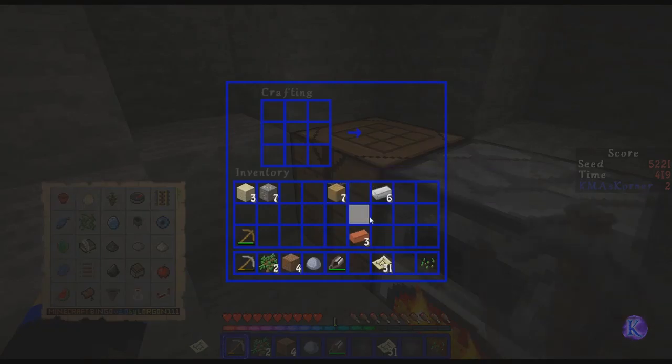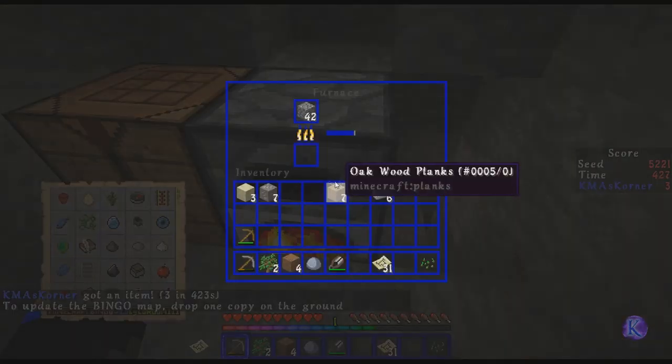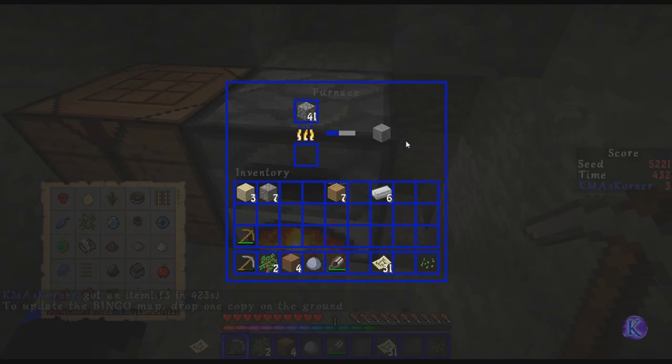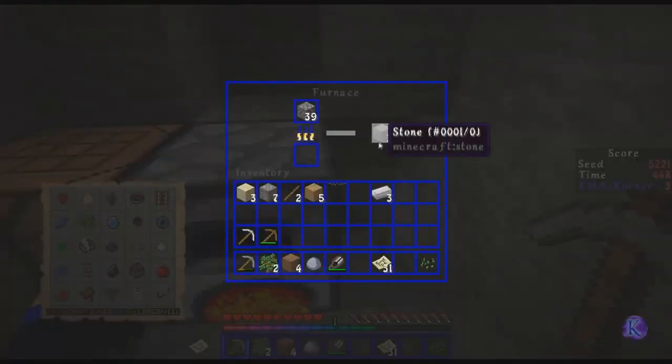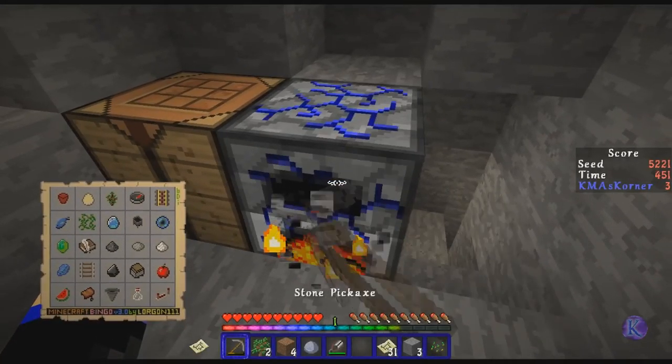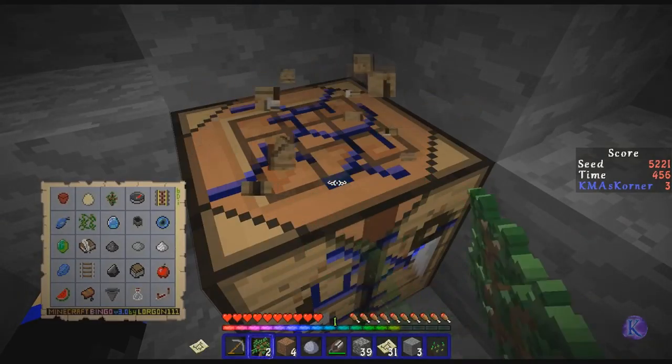Something weird was happening with that furnace but I think it figured itself out. So we just need gunpowder and the repeater. While this thing makes three of these, I need to make a pickaxe — I need the iron pickaxe to get the redstone. Iron pickaxe — got it. There we go, now we can go get the rest of the stuff.